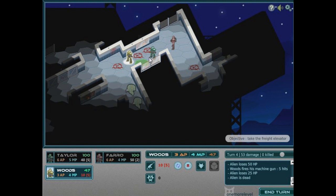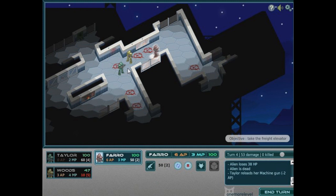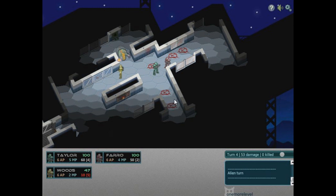Point blank range — is he like an engineer? I can't tell. Right, we need to get her to kick some alien ass here. She needs to reload — yes she can. Let's get Taylor to move up as well with his heavy weapons. We're heading for this elevator. Can this guy move anymore? Yeah he can move quite a lot. I should probably put him on alert. End turn.